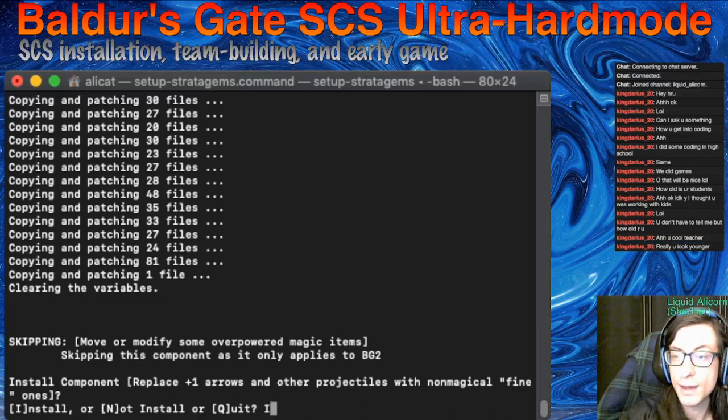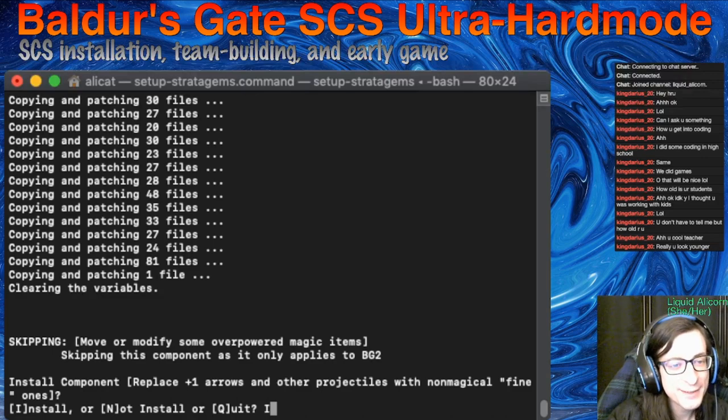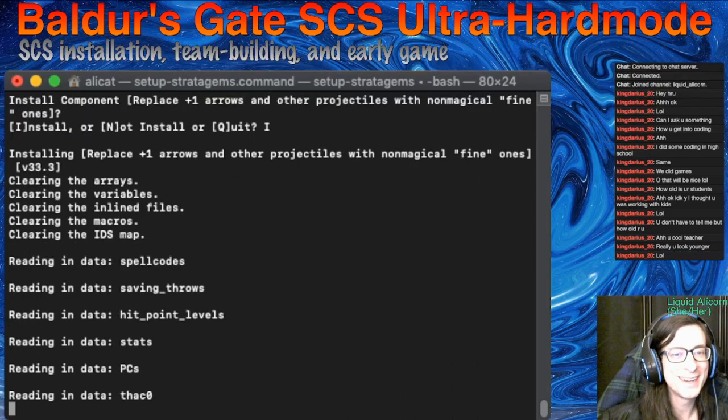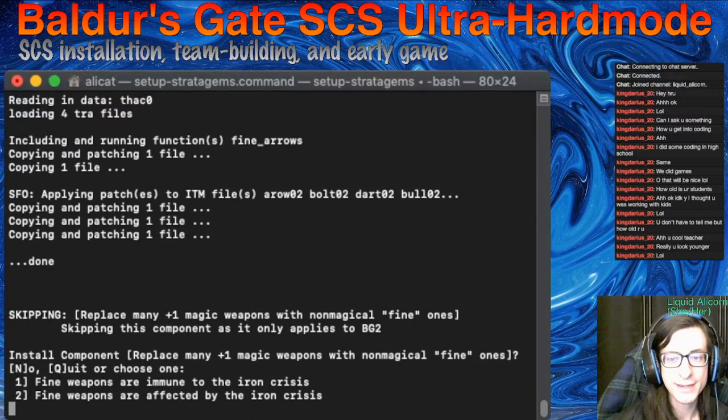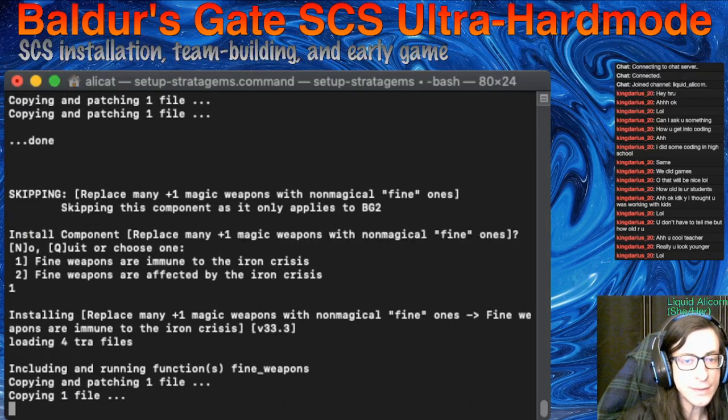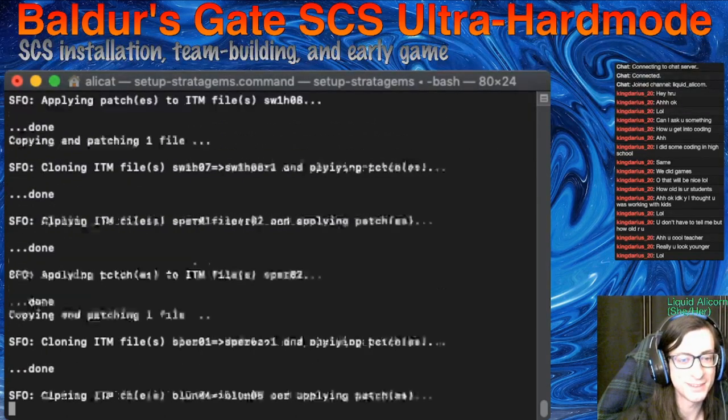Let's make things harder. We're going to replace every single plus-one arrow with an arrow that does similar damage but isn't considered magical. And we'll say that these fine weapons are immune to the iron crisis, so that we have something to use.